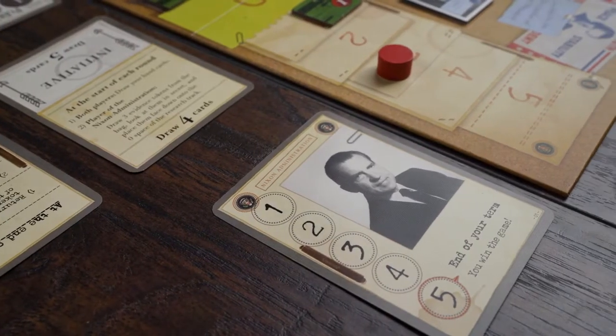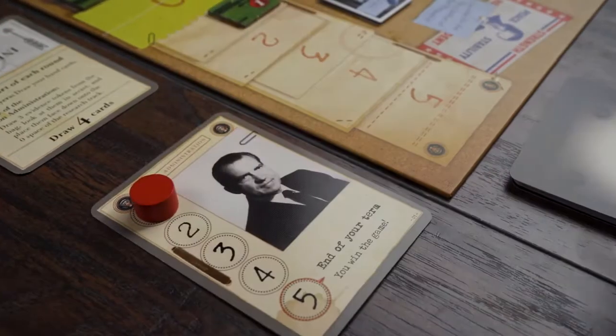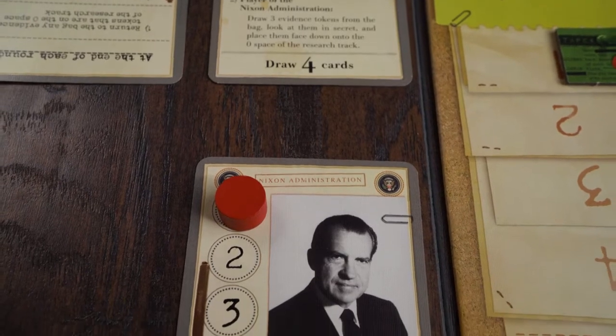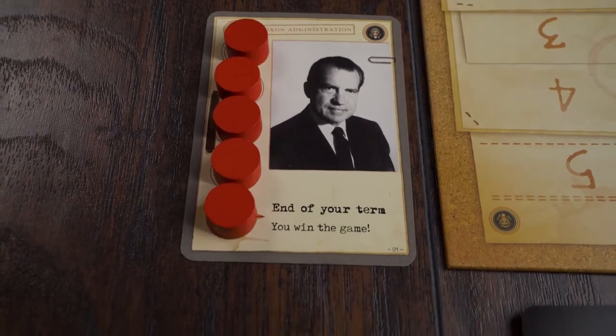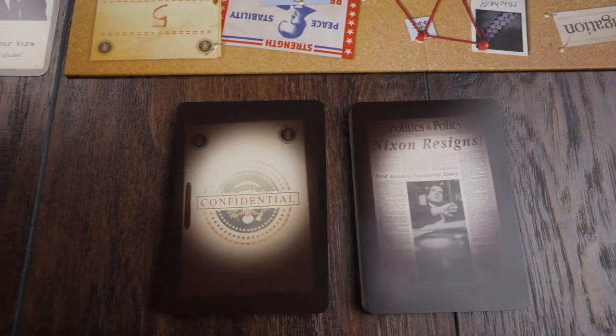President Nixon's objective is to collect five momentum tokens, which is enough to propel him to the end of his term as well as claiming victory in the game. The simple task made more complicated when the free press is constantly out to find the truth. To further differentiate the sides, each role has a completely separate and unique deck of cards to work with. Two unique experiences in a single box.